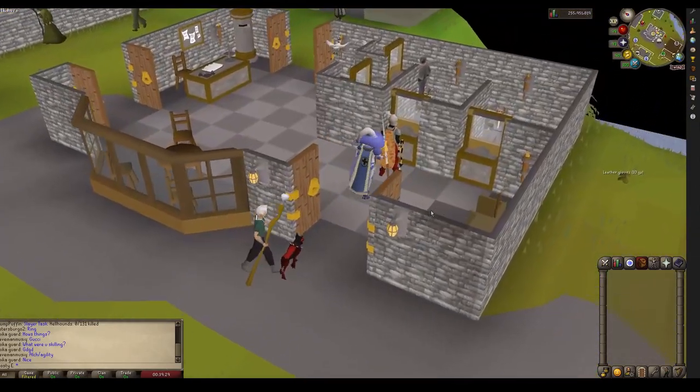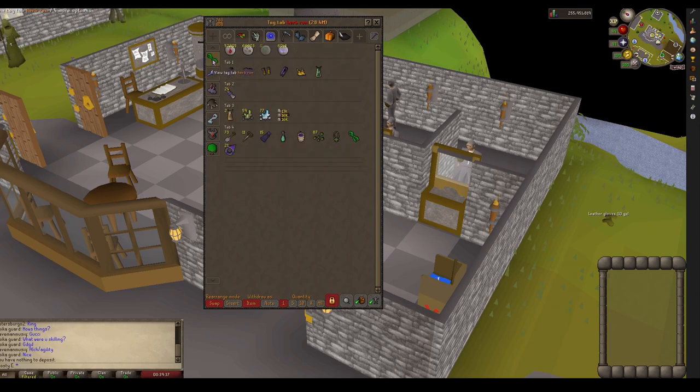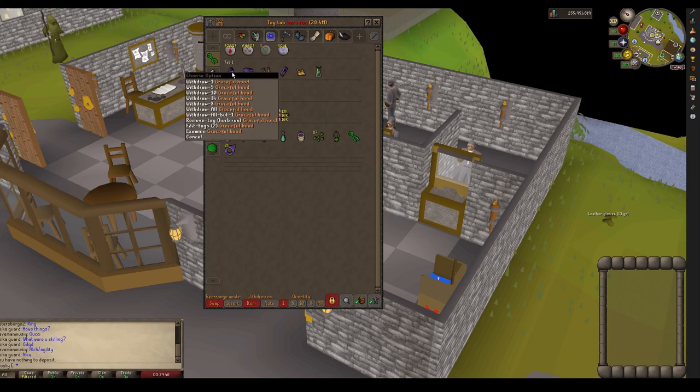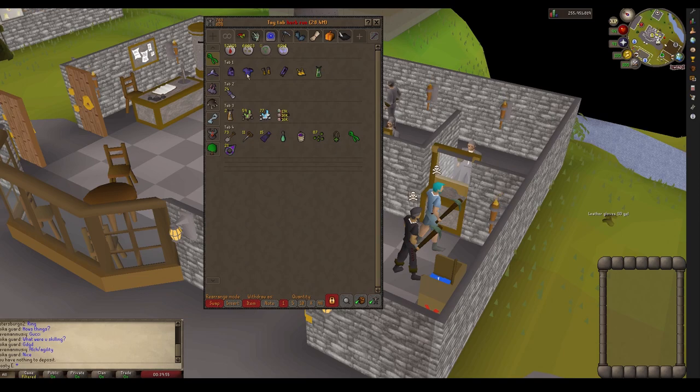Just go to any bank, get set up. I usually go ahead and throw everything away and then go over to my farming setup. Runelight lets you make these custom tag tabs which I highly recommend doing. If you use Runelight you can just edit a tag on an item in your bank and it'll show up as a tab, and you can drag things into that custom tab.